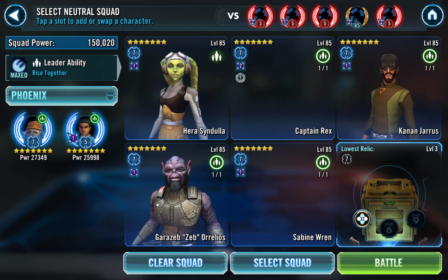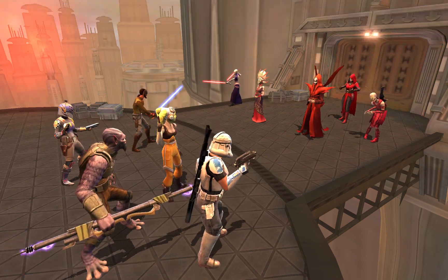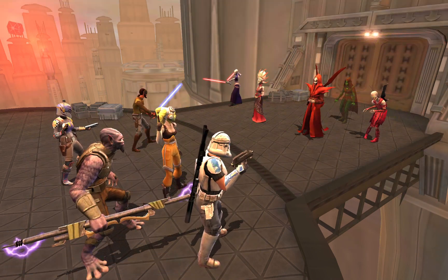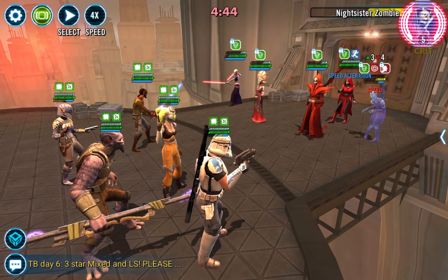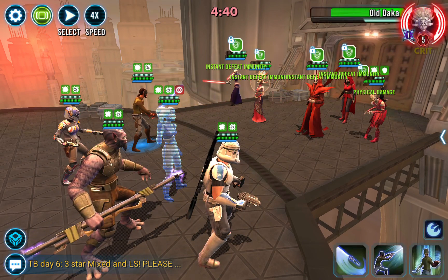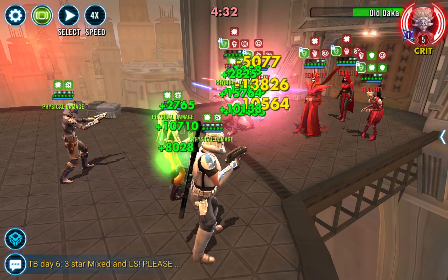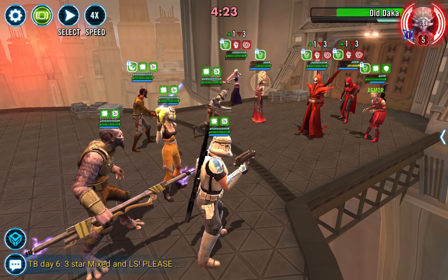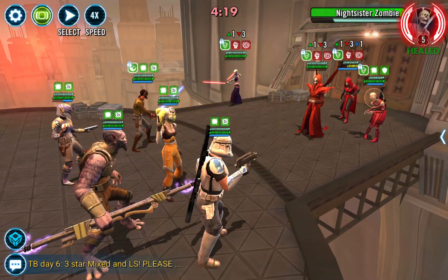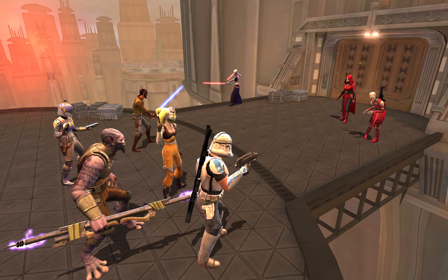I'm going to throw just a little protection-up Datacron on here — don't even need it, but why not. Basically I'm using a lot of my non-Galactic Legends to get through this wall. So after this, I'm going to have a pretty beefy roster to work with. Nightsisters with Phoenix here can never land plague — it's like impossible. Because anytime they get debuffed, Kanan is basically healing them for 25% of their max health, which is more than any of the plague debuffs can do. And on top of that, when you use Hera and her other stuff, you're getting even more health. So there's literally no way to lose this — you can auto it. Phoenix just completely murders this.